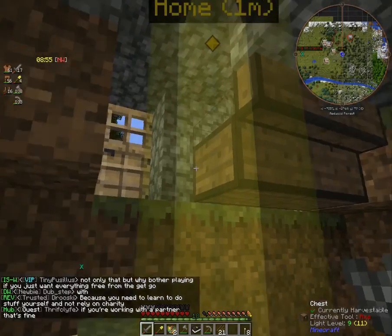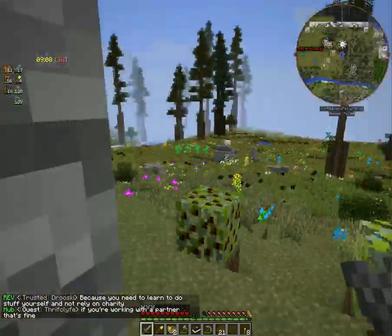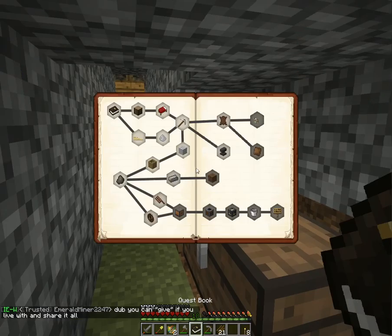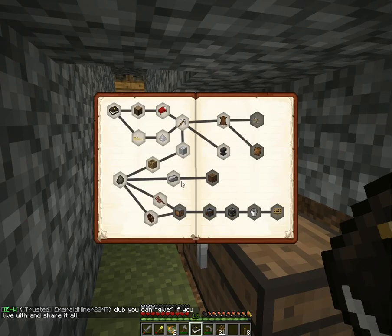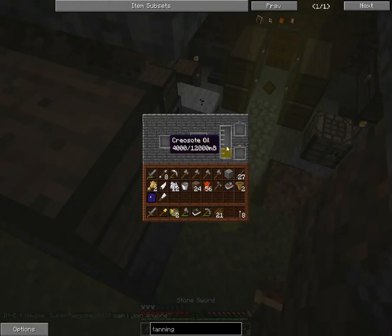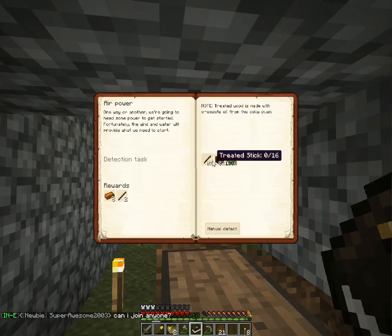I'll throw that in this chest — all this stuff that we're working with. We're also going to get into making a windmill. We're pretty close to getting into power — water wheel and windmill. We're just going to need quite a bit of that creosote to get it started, so to make our treated wood and treated sticks.